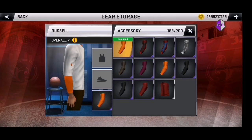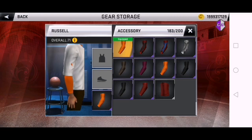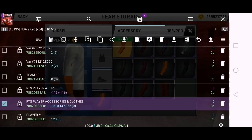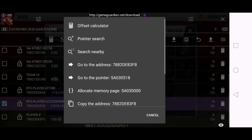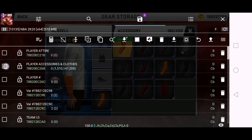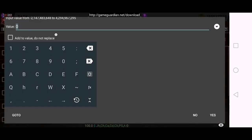Ayan, pag-equip nyo — ayan, pag-equip. Lalabas na yung code sa baba — yung RTS player accessories and clothes. Copy nyo yan, yung value nya, long press, copy value. Then paste nyo dito sa pangalawang code, and paste nyo.